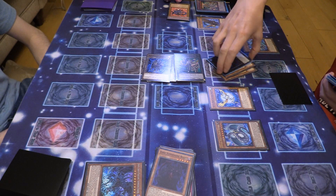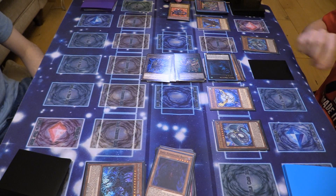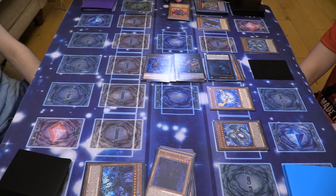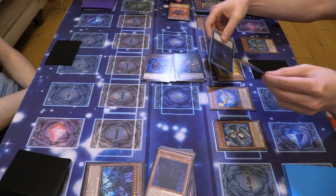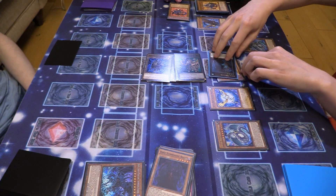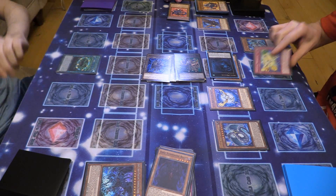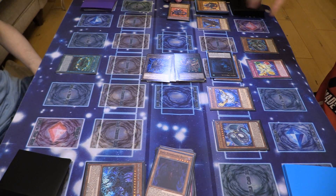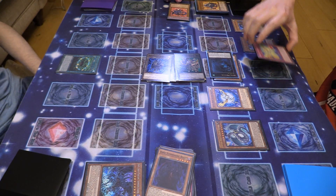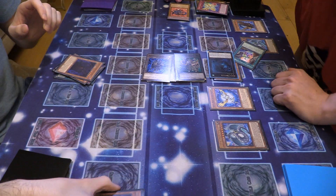Xyz into Abyss Dweller — that might get you the game right there. I'll also set a card. End my turn. Here goes nothing. I'll draw. During standby phase I'll activate Abyss Dweller — damn it. Activate Opening the Spirit Gates. I'm going to activate Crystal Miracle — when a spell trap card or monster effect activates, destroy one Crystal Beast card you control; if you do, negate the activation and destroy that card. Good game. You got me. Alright, good game. Crystal Beasts! Let's go!